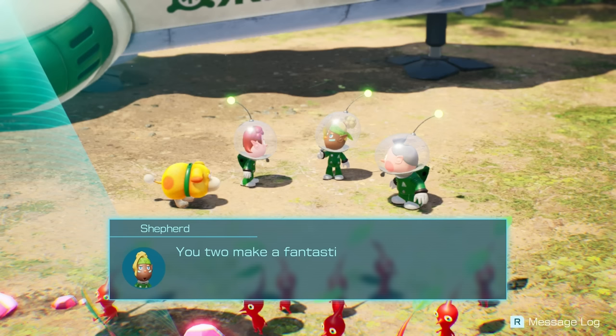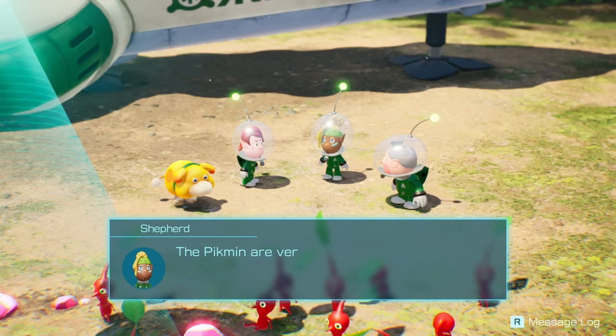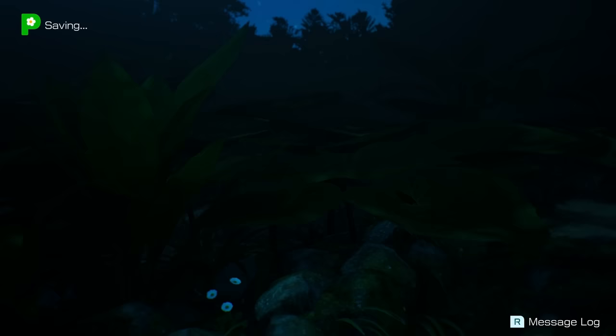Huzzah! You two make a fantastic combination, Zack Scott and Ochi! Thanks a bunch. Keep up the good work. The Pikmin are very obedient — they move and work like tiny rescue pups. Now it's time to extract the energy from the treasure. Get started right away, Colin. We got 300 worth — extract that energy, let's get this ship moving.